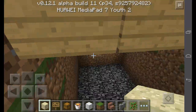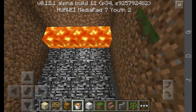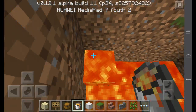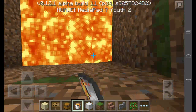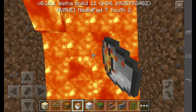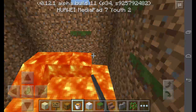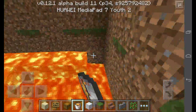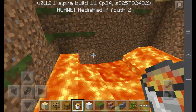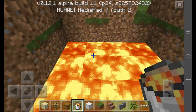Then you go down into the hole and you make a lava bucket. You need to place lava like this. Then you do the second layer with the lava.